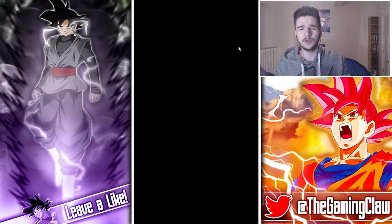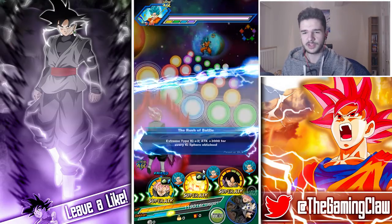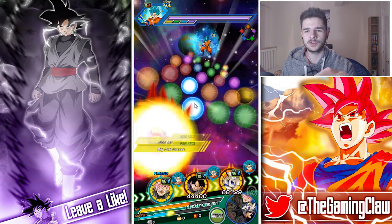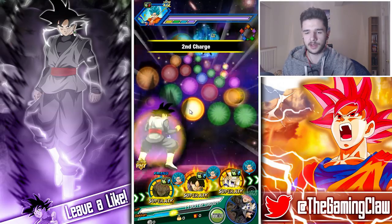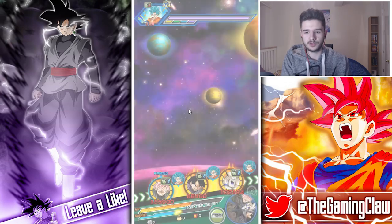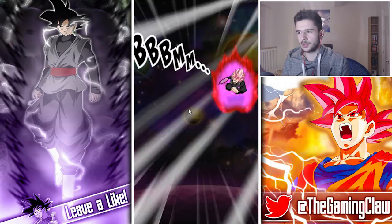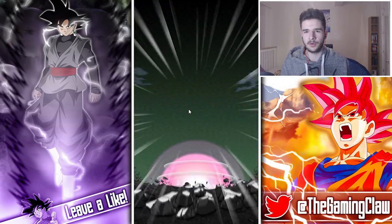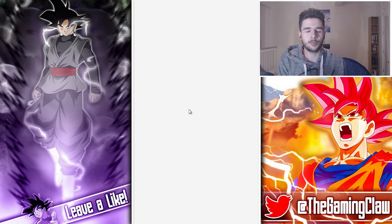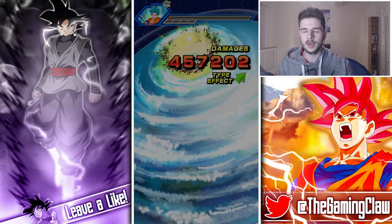If you feel like Cooler could potentially have a spot on this team, let me know. It doesn't matter that he has 'Shocking Speed' because despite Merged Vegeta's main link being 'Over in a Flash', it doesn't make much of a difference because of Rose and Goku Black passives. It mostly comes down to the fact that Cooler basically does the same as Omega Shenron.